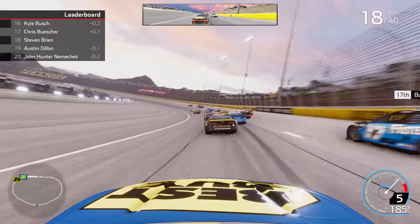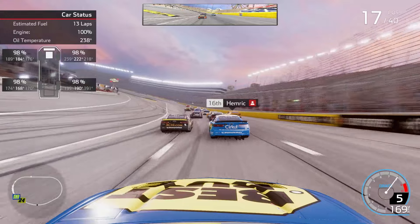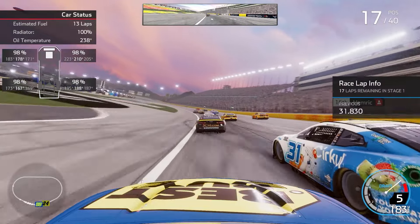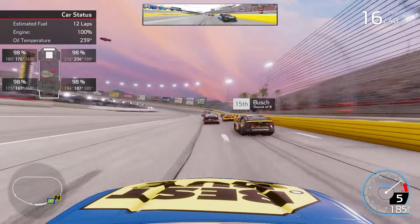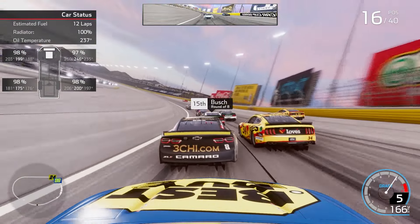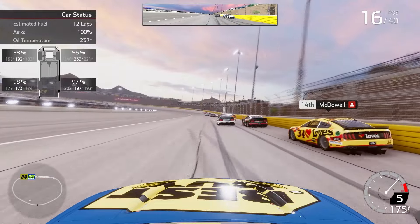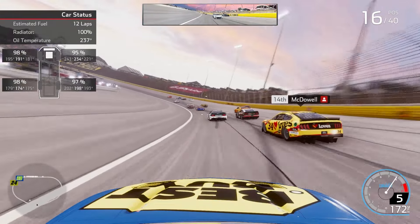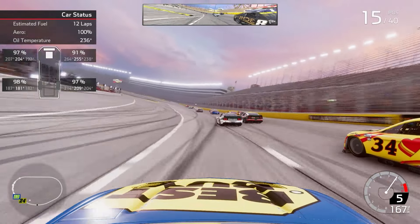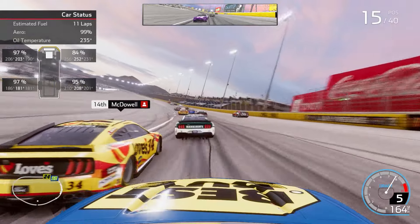Nemechek barely got in by four points in the round of eight and now he's running 20th in the first race. We go by Buescher — there's another playoff driver struggling. Kyle Busch running 16th in the 8 car, his second straight year in the round of eight trying to advance to the championship four. Last season he could not get it done and now he's trying redemption. We go to the inside of Busch and McDowell for 15th. The three and four will shoot us by Kyle Busch on the inside lane into 15th, then trying to get by the 34 of Michael McDowell. We come up a little too much making contact but we still clear him.